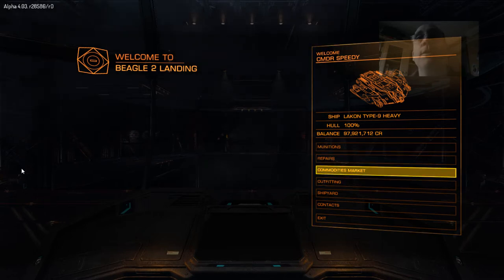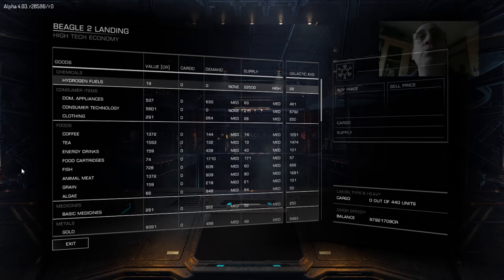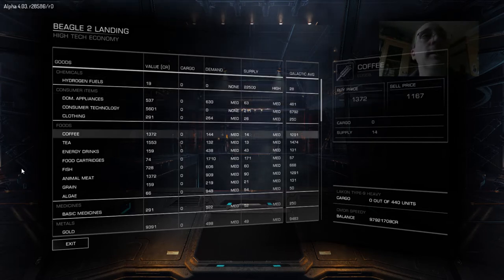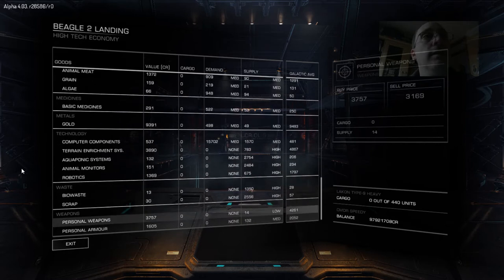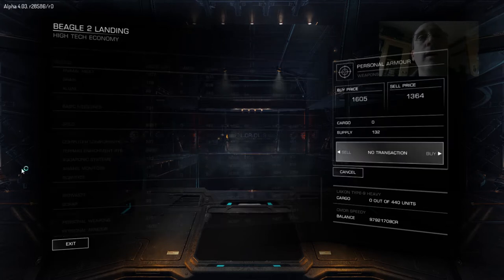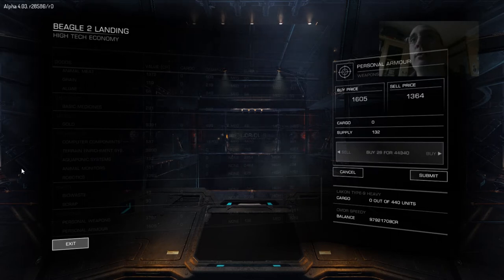Let's go to the commodity market and show you what this ship is capable of. As you'll see in the cargo on the bottom right, we've got my balance which is still nice and big. Basically the cargo you can put 440 units of whatever you're buying in here. So it's been a while since I've bought anything. We've got high tech — this is the place worth buying computer components and all sorts, or personal armour. I'll just go and buy a few bits and pieces.